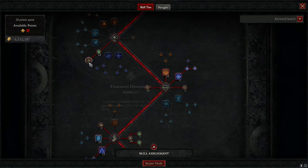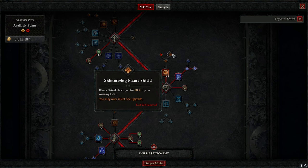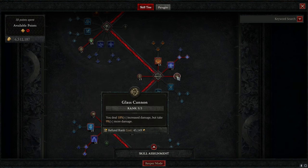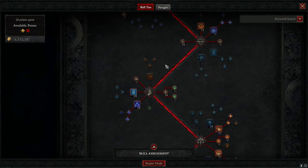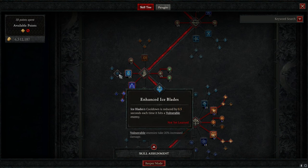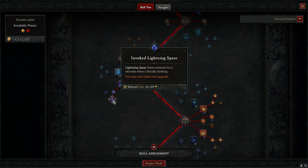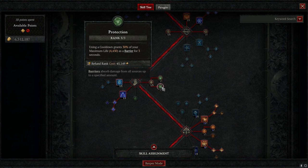Firewall and Meteor again — firewall is just to apply burn, proc X'Fal's, and can proc meteor enchants. The majority of damage is from Meteor and X'Fal's. In the skill tree: two points to fill out Firebolt, then Elemental Dominance for 9% increased damage to mastery skills — that's Meteor and Firewall. One point to Flame Shield; you could put points into Enhanced or Shimmering/Mystical if preferred, but I like cooldown reduction on Teleport. I max Glass Cannon for more damage, and Elemental Attunement has a good chance of resetting Teleport or Flame Shield.